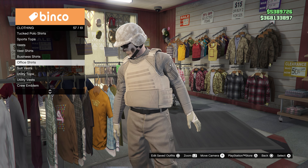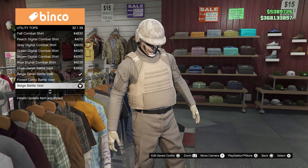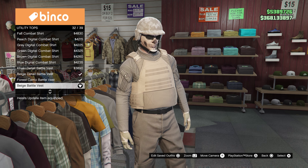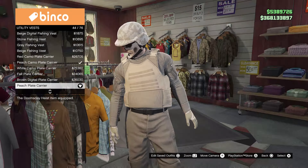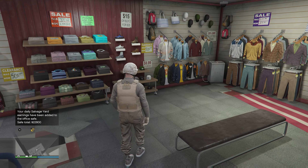We're going to go over to the accessories option and put on some gloves — peach digital armored gloves to go with the outfit. Then let's go to the tops section. We've got a couple of different top options: one is going to be utility tops and the other is going to be utility vests.